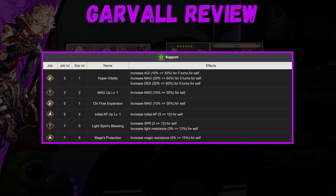The rest of his abilities are situational. If you know you're going against mages, you can run Mage's Protection, but I don't recommend Garval into mages. I've been using his Magic Up 30% support ability, which is why his magic is up around 1000. He also has Light Spirit Blessing, which gives him some light resist if you want to go that route. But I like to buff his magic and run Hyper Vitality — this dude is a truck when he has those things.